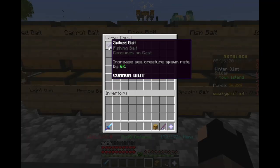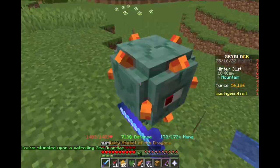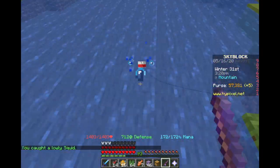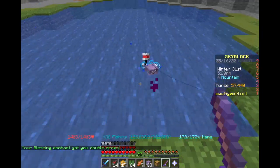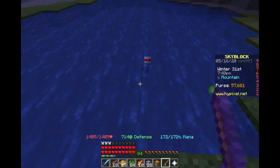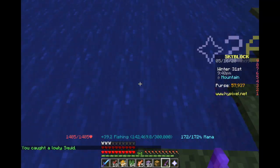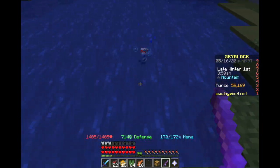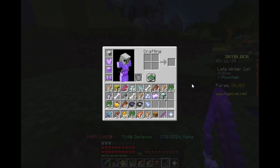Next up is the spiked bait, which has a 6% higher chance to catch a sea creature — finally a bait with a number attached to it. The spiked bait's 6% chance happens to equal the base catch rate of the rod of legends of 6%, so one of the best fishing rods in the game gives you the same sea creature chance as this bait does. One nice thing about spiked bait is there are no restrictions on fishing during day or nighttime.